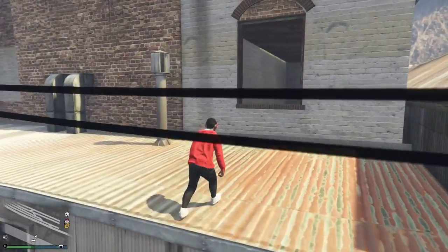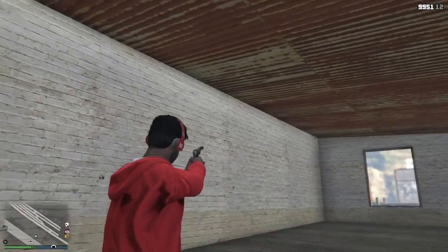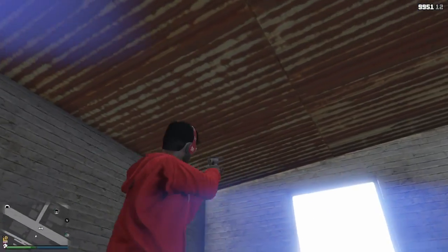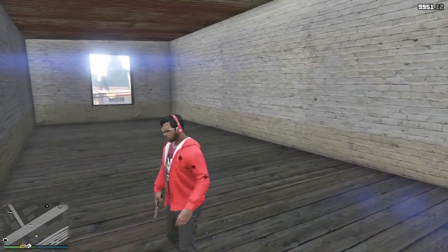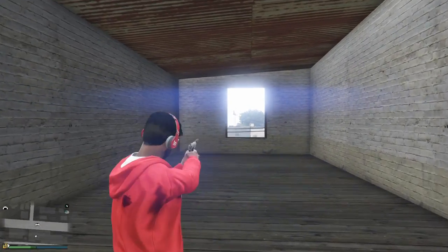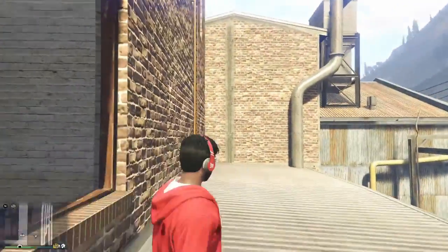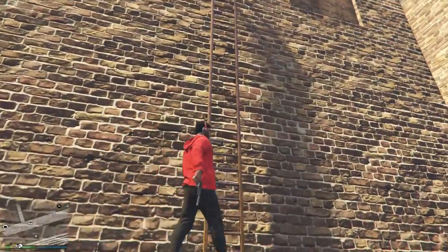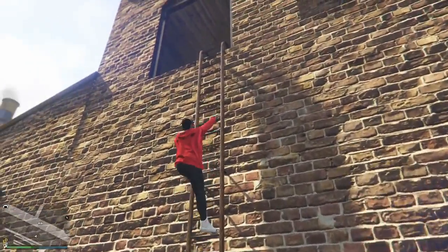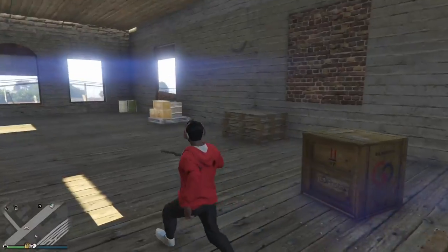Climb up and boom, you're actually in the secret location - it's like a little secret room. You can get outside with your friends, chill out, hang out, and kill people if you want, or escape from police. If you get inside this window here and walk up to the next level, you actually get into another secret location which is just up here - another secret room inside.